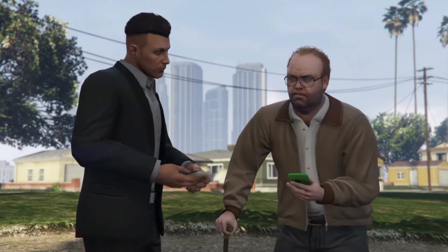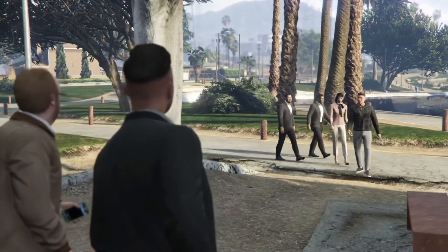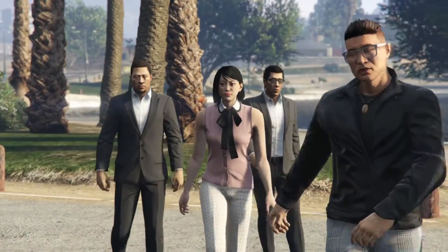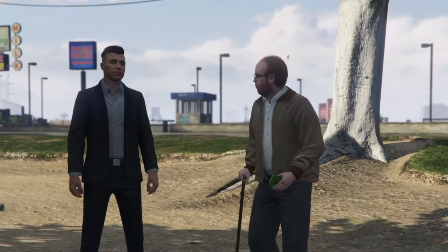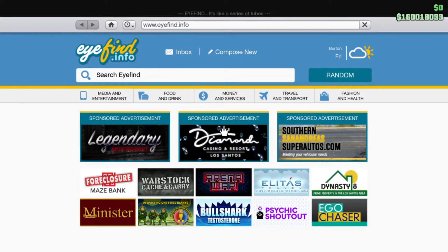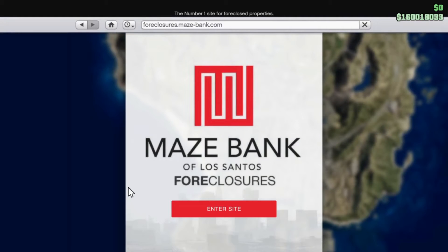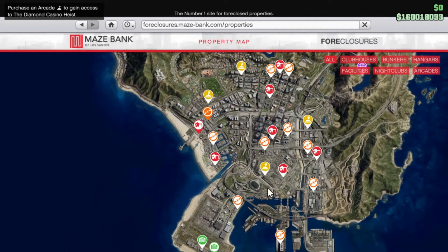By the way, if you're new around here, please subscribe to the channel and hit the notification bell so you'll always get my new videos. Quick shout out to my subscribers — you guys make these videos possible. Now, if you head over to the Mace Bank foreclosure site, you'll find there are six retro arcade locations to choose from: four in the southern Los Santos area, and two up north by Mount Chiliad.